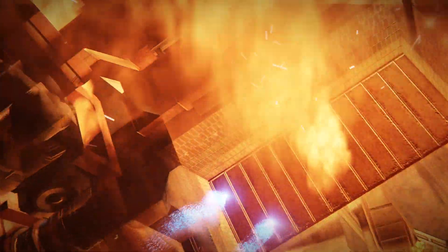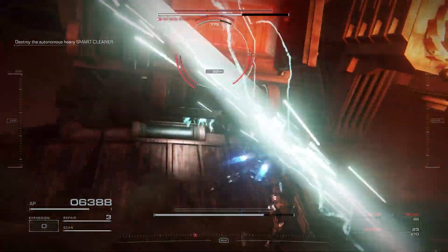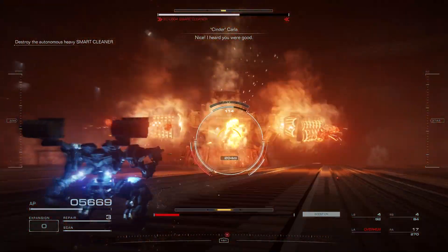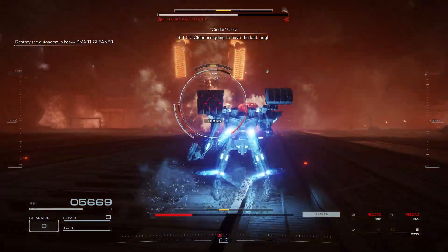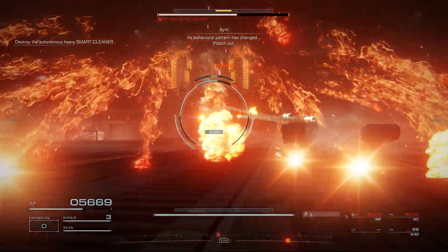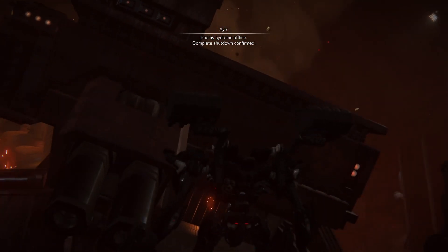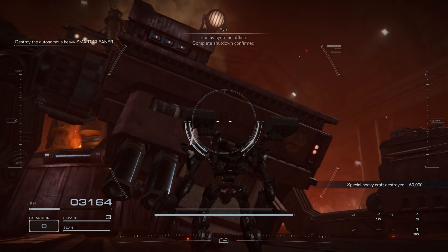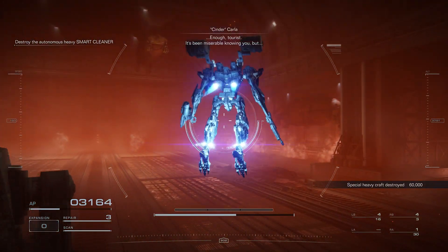That phase 2 volcano eruption thing — let me show you here real quick. The first time you knock it down and when it gets up, it's going to do this whole eruption thing where it shoots those volcano rocks out of its hands and the chimney — a whole big firework-looking display. That can easily be avoided by just keeping range. That's how you deal with this.